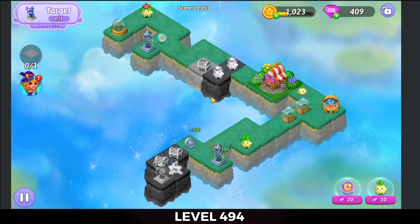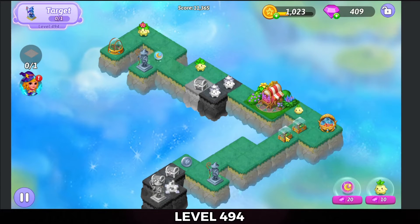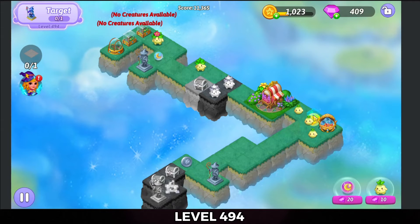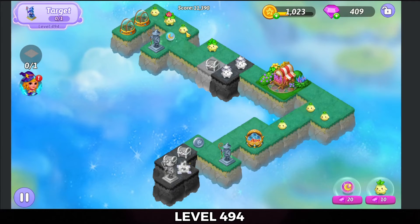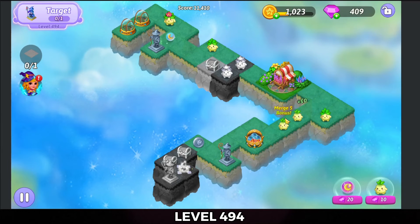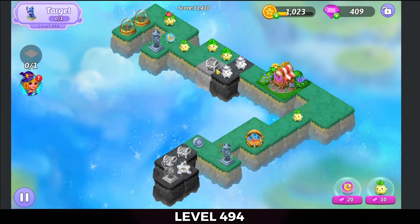Hit that heel extender there. Now we're going to go ahead and move those greenhouses up towards the top. Tap that one out. We're going to merge those greenhouses there. Bring those seeds together for a five merge. Like so. Bring those buds all together like that.